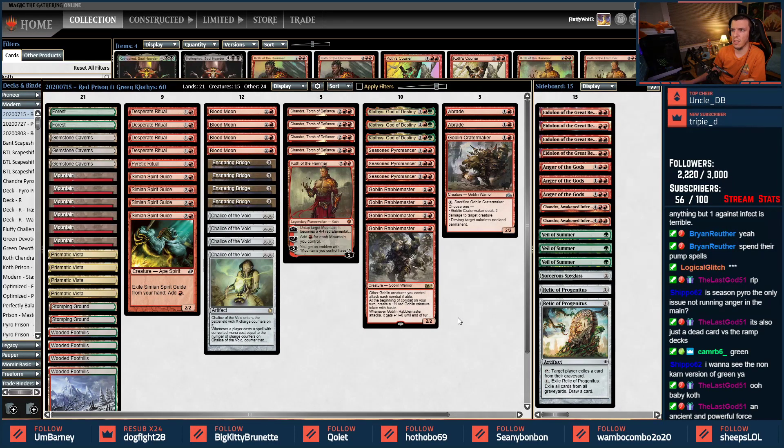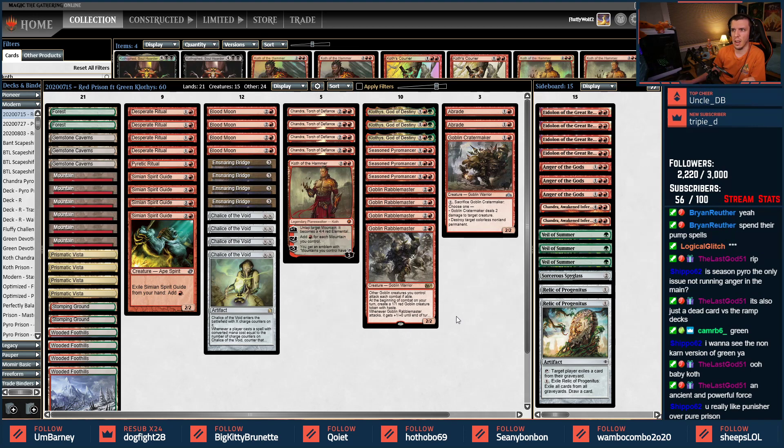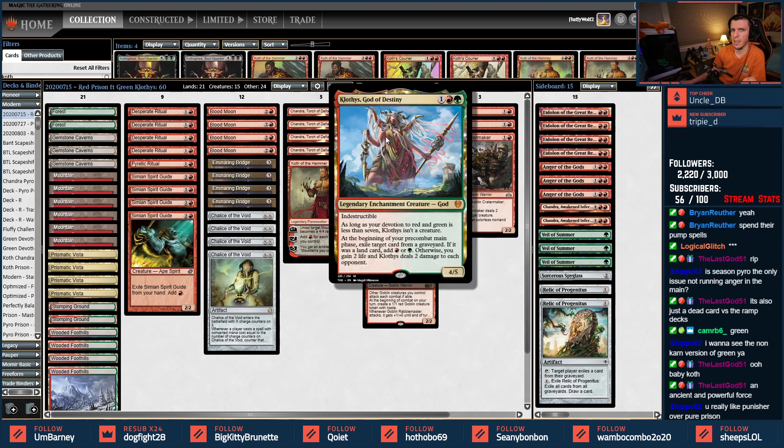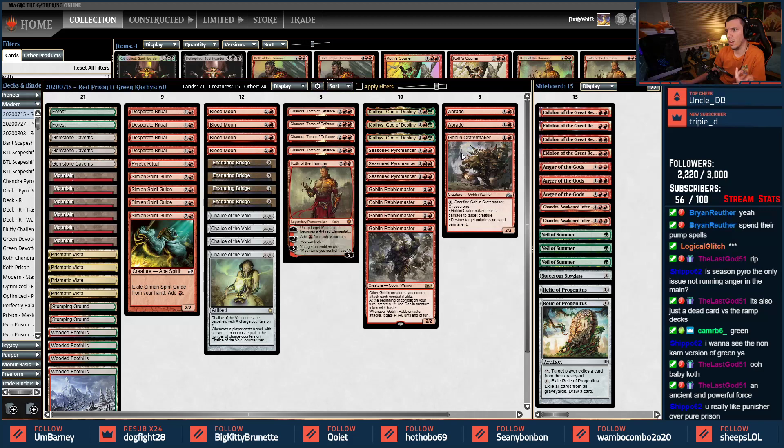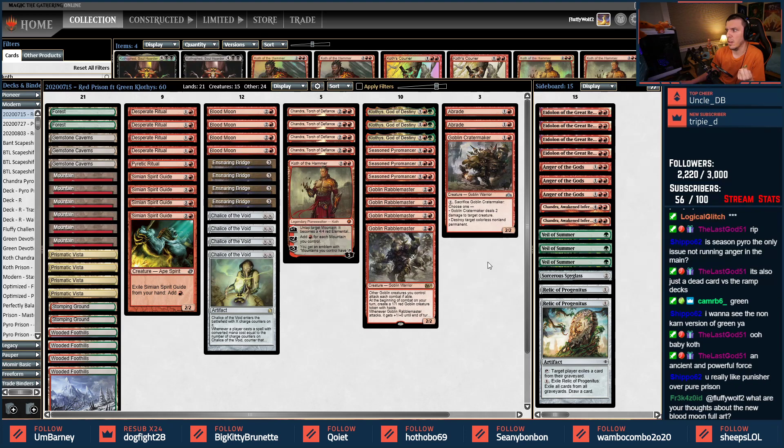The idea behind this list is that God of Destiny gains you a little bit of life, and that's necessary to hold off the game long enough that you win through either the damage of God of Destiny, damage to Chandra, or Koth. If you attack quickly with the Rabble Master, God of Destiny is a quick clock afterwards. You really like Punisher over pure prison sometimes — depends on the meta.